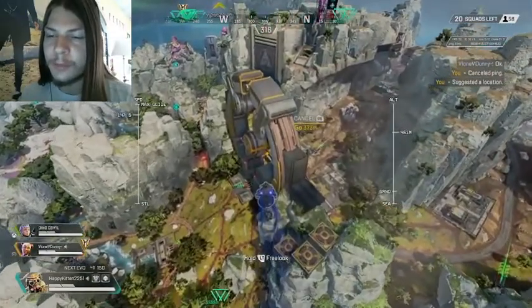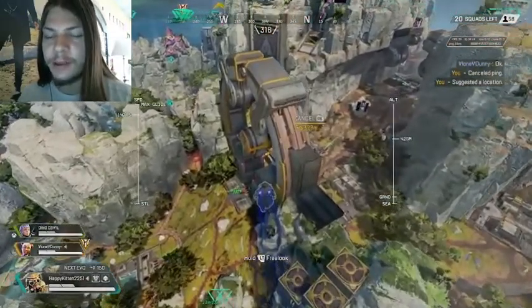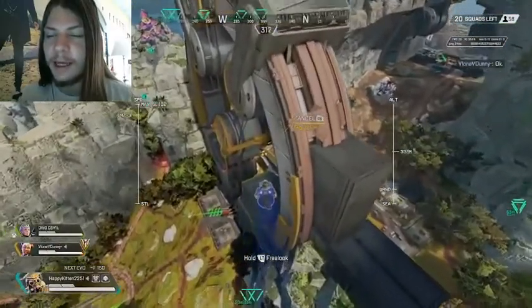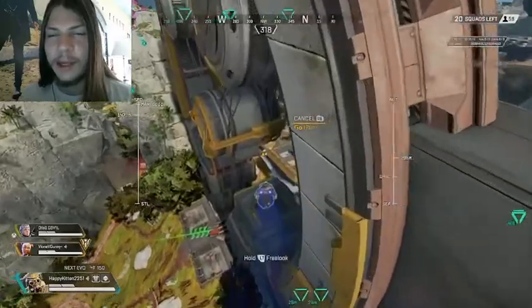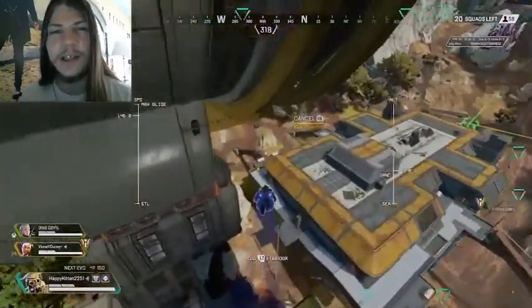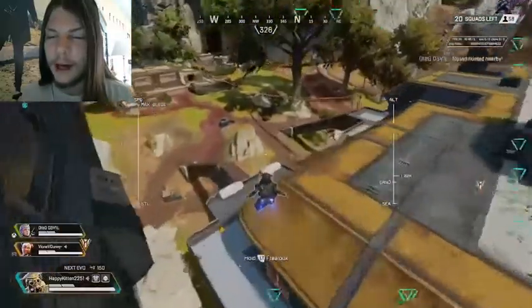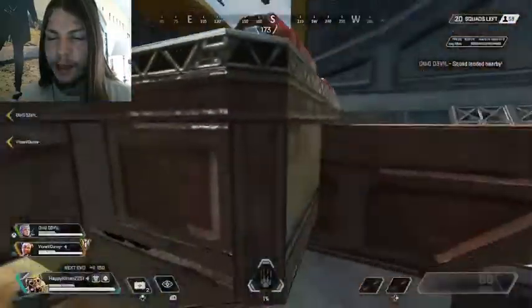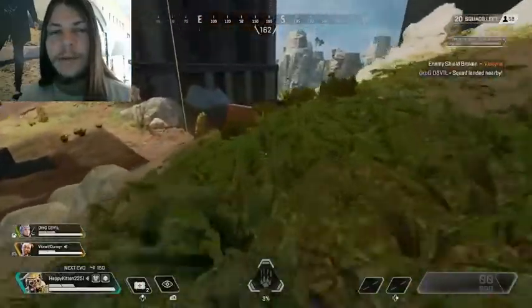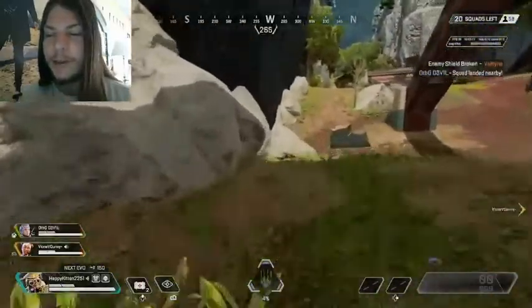So we're going to drop right into it. This is one of my favorite drops. I have like four drops on this map that I really like. This one is going to be really hot because it's just right out of the drop ship, and it's one of those places where people tend to gravitate to. I'm going to try to land on these bins - I'm going to completely ruin the landing.